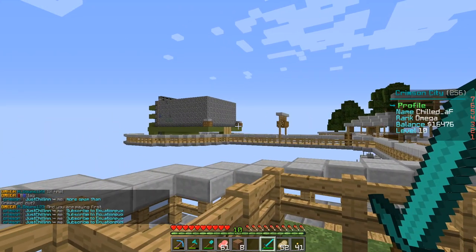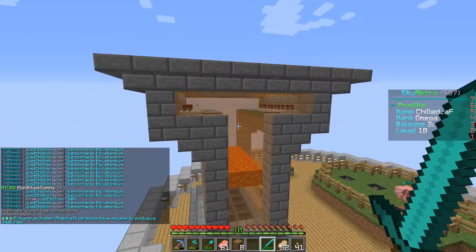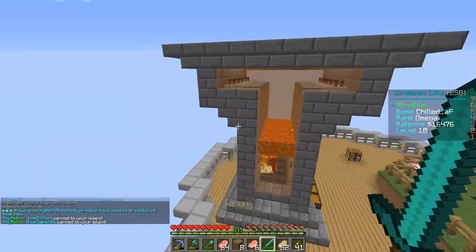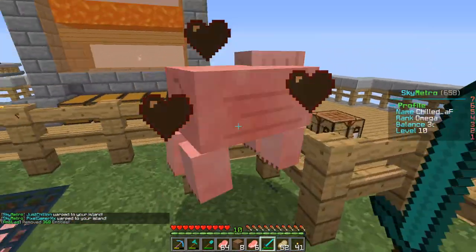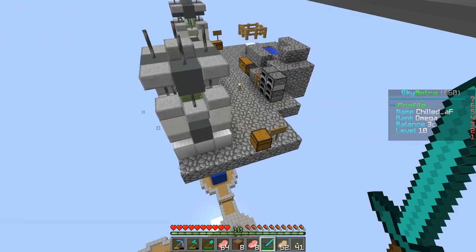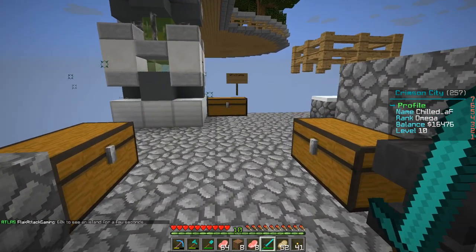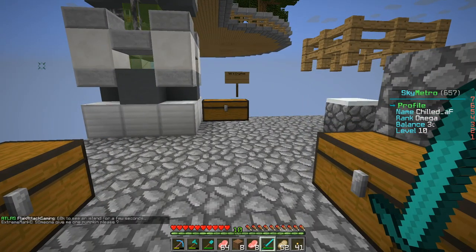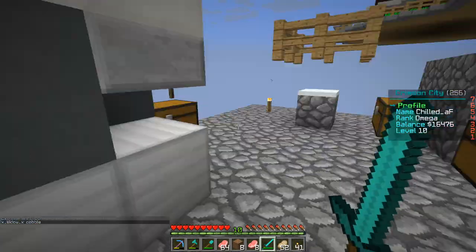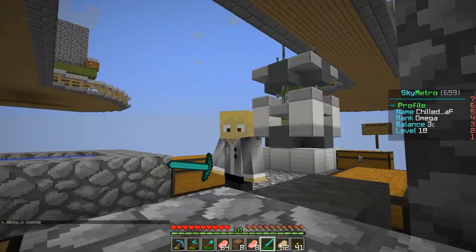Let's recap what we did this episode: sold some carrots, showed the OP ore generator, extended the cow grinder. Eventually I might have to upgrade redstone because if we want an automatic setup we'd need more than one spawner. For now we have the pig spawner set up. We did vote crates - we got a lot done this episode! If you guys enjoyed please leave a like, comment, subscribe. If we hit the like goal of five likes we'll have a video up tomorrow. See you guys next time!